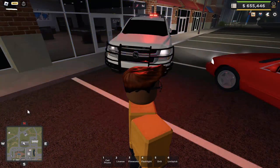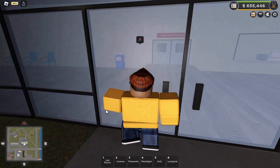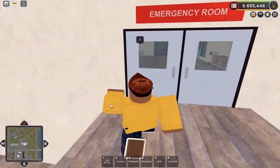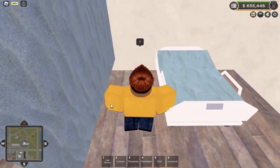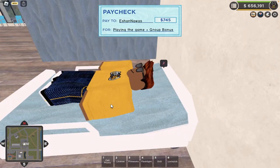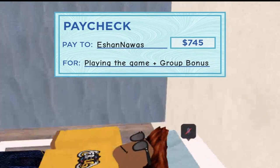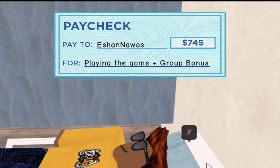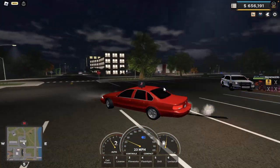These kind of cops are called cuff rushers — they hate roleplaying. Anyway, if you come over here, this is the hospital. Inside the hospital, if you are damaged — which I'm currently not — you can lay in this bed and it'll heal you faster. You get a paycheck around every 5 minutes. Pretty cool.